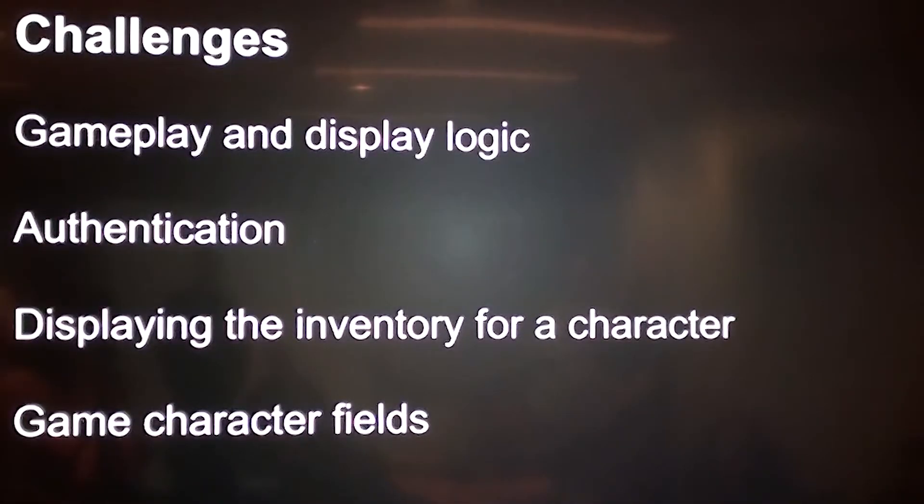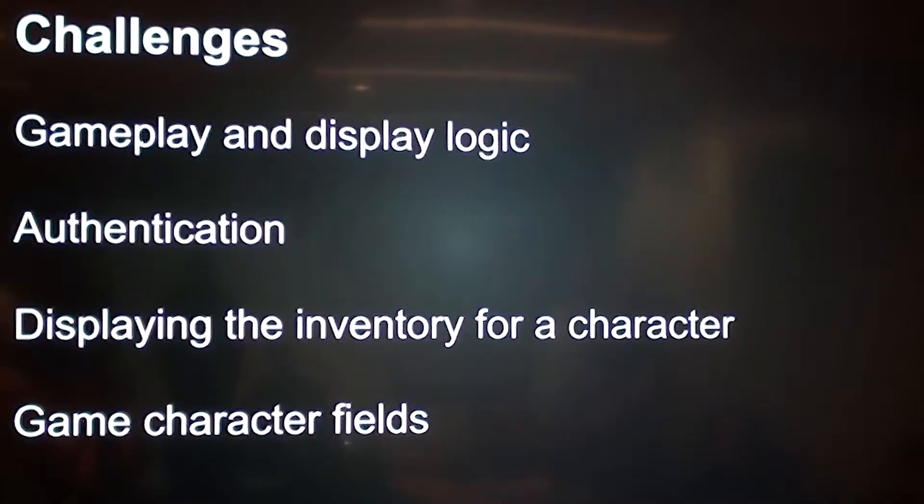These are some of the challenges we faced. My primary challenge was in displaying — using Bootstrap for the first time — all of that stuff. And also: when do you send the information about how much energy the character has left? When do you send the old health and the new health? When do you apply the attack? My gameplay loop has a ton of different logic about when to do separate things, and that was probably the biggest challenge.